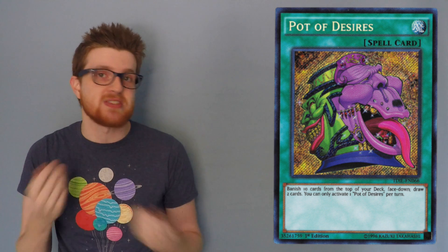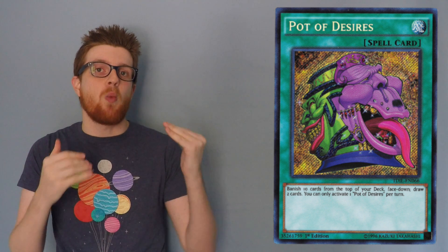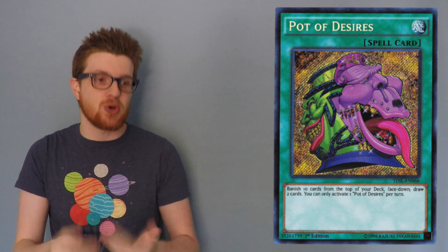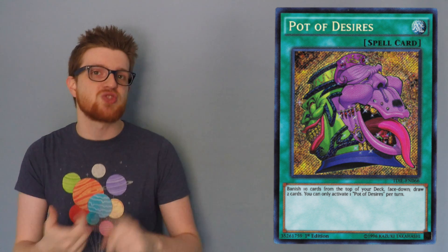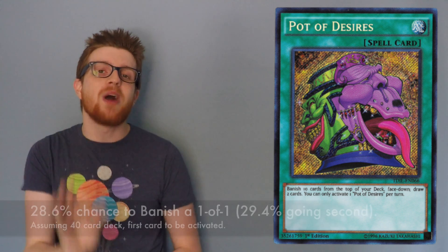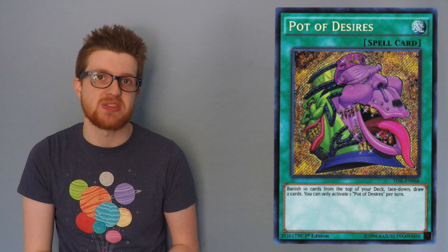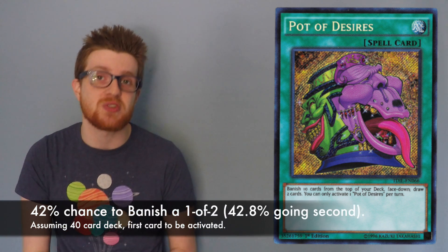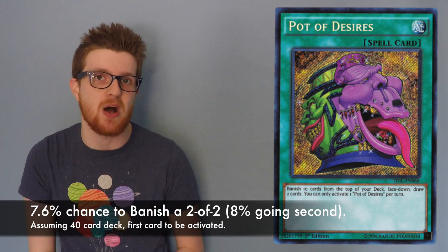When you start a game, you draw five cards, and I'm gonna assume you're going first. So now you have 35 cards left in your deck because you're holding five. If the first thing you do is activate Pot of Desires and banish ten cards, I want to explain what the percentages are of banishing a certain number of a certain card in your deck — basically, if you have three of one card, what the percentage is of banishing one, two, or all three of it. So if you have a one-of card — say Soul Charge, Upstart, any card on the limited list — you have a 28.6% chance of banishing that one card off those ten. If you have a two-of card, you have a 42% chance to banish one of those two, but only a 7.6% chance to banish both copies.